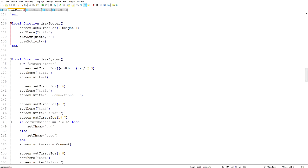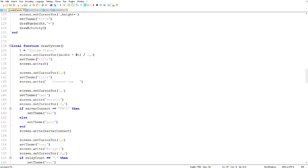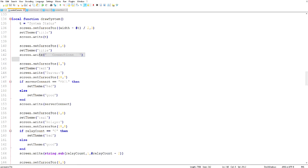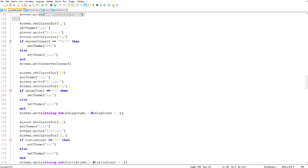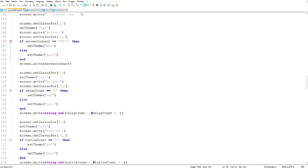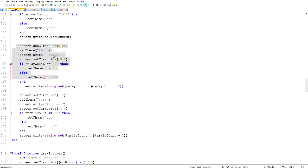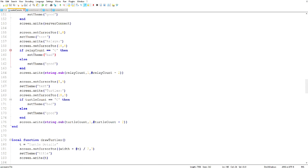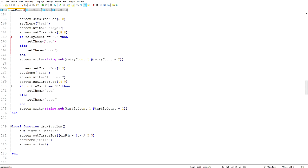drawSystem is the whole first tab — this whole middle of the screen is drawn by this function. The title is 'System Status' and I use a little math to center it. Set the theme to title, draw that out, then draw 'Connections'. I have some logic for server connect status: if it's failed then I set the theme to bad which makes it red, otherwise I set the theme to good which makes it light green. Same thing for relays: if there are zero it goes red because you should have at least one. Then draw out the relay count — I had to do some substring weirdness because of how Lua handles numbers.